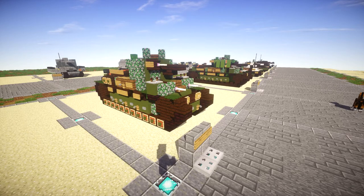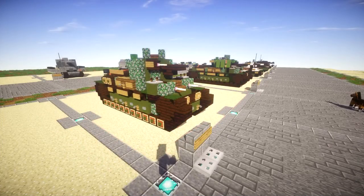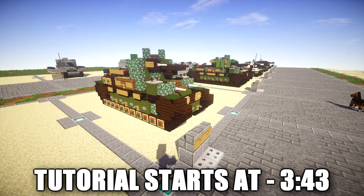The T-28 was a Soviet multi-turreted medium tank. The prototype was completed in 1931 and production began in late 1932. It was an infantry support tank intended to break through fortified defenses. The T-28 was designed to complement the heavier T-35, which was also multi-turreted, and the two tanks shared turret designs.